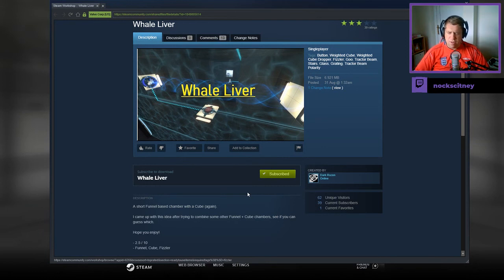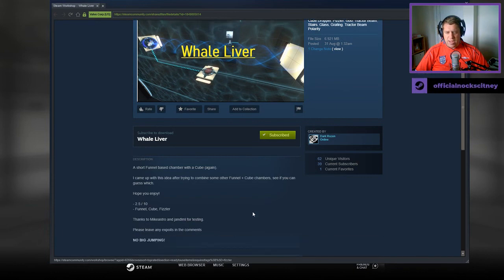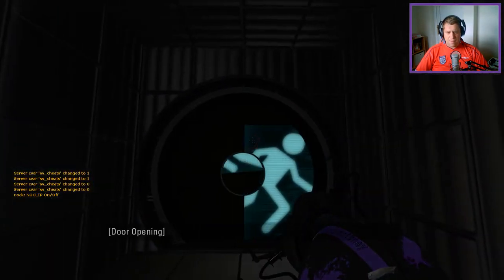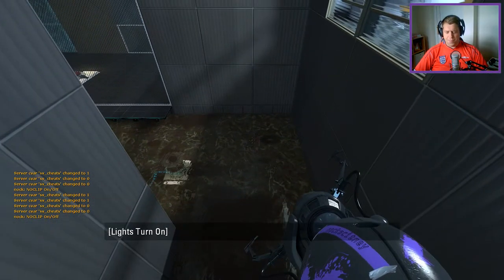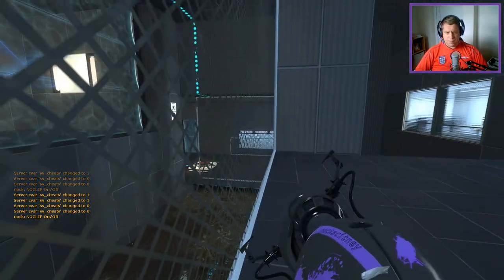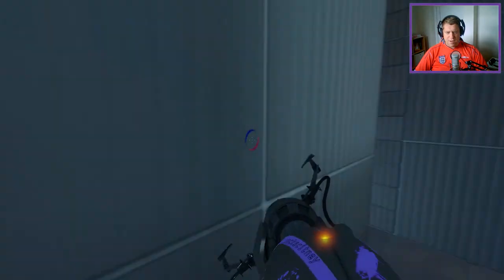That was really fast-paced talking for me. A short funnel-based chamber with a cube again. I came up with this idea after trying to combine some other funnel and cube chambers. See if you can guess which. Hope you enjoy — two out of five, out of ten. Cube, Fizzler, and Funnel. Thanks to Mike and Jandamol for trying to testing exploits in the comments. And it says something about no big jumping. What does it mean by big jumping? I'm sure we'll find out.